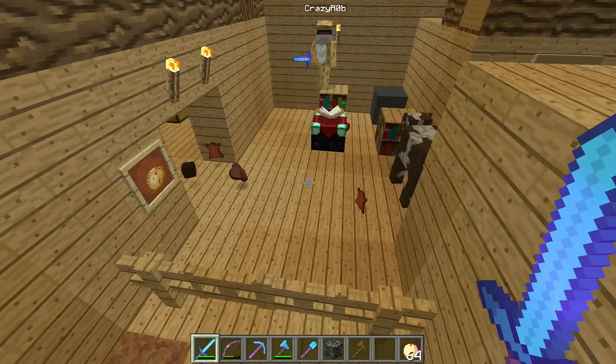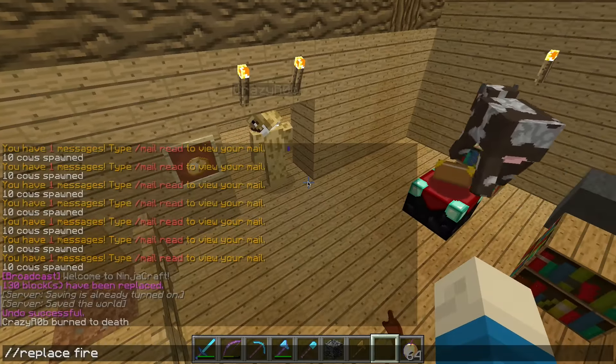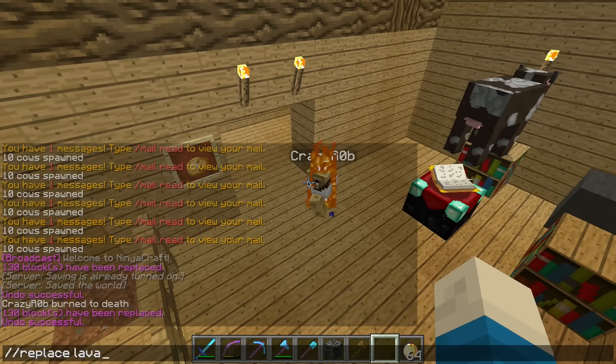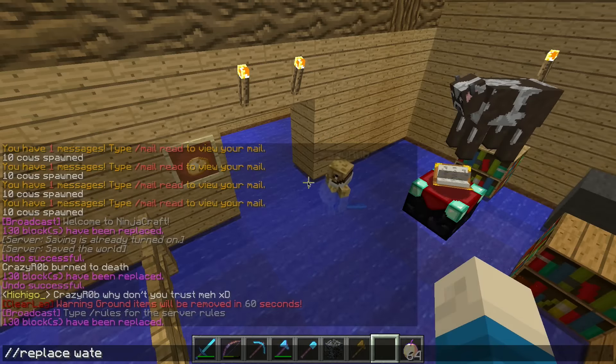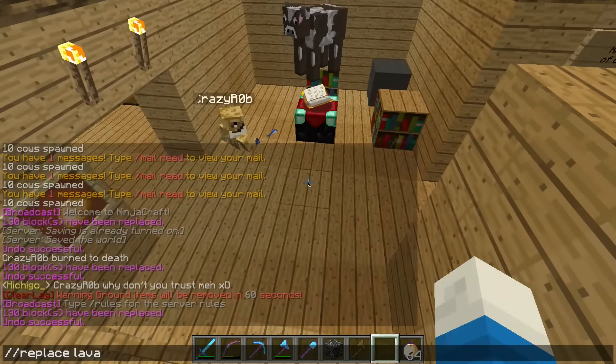Kill that guy. Crazy Rob is right over here. So what we're going to do is replace with lava, then undo, then replace with water, then undo that. And then we're going to spawn a whole bunch of chickens.